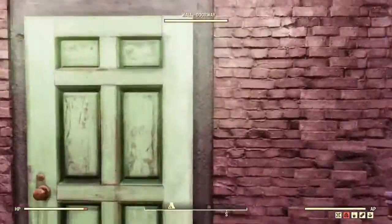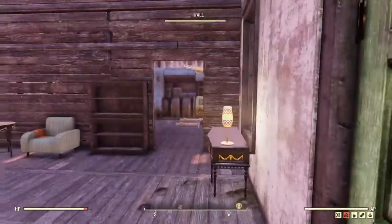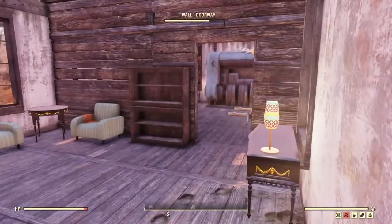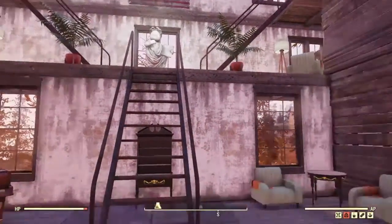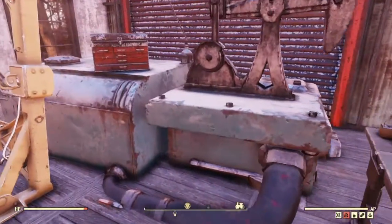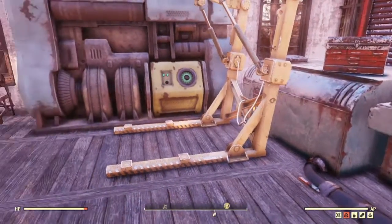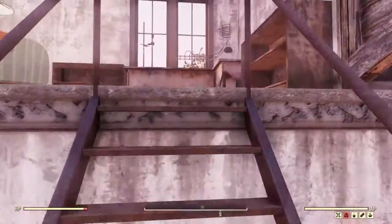Walk up inside, open the door, shut it, and you got a nice foyer — foyer, however you pronounce that. Over here's the garage. I do like how the floor snaps right into this so you can build right on top of it. This leads to the second floor, which is the little makeshift study.